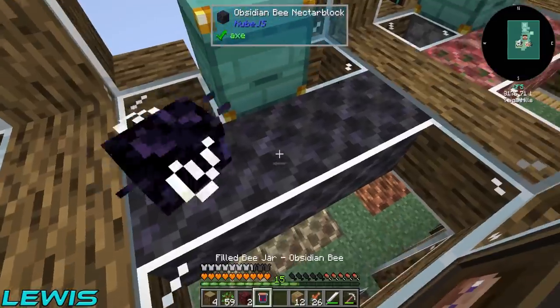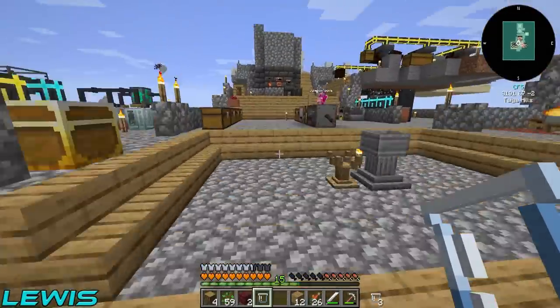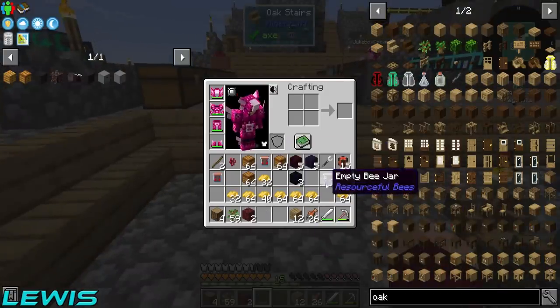Good breeding session — we've now got three of the ancient bees, which is real nice. So we need to make two more nectar blocks for them. I'm not going to place the little idiots down just yet because otherwise they're going to start fighting and arguing.